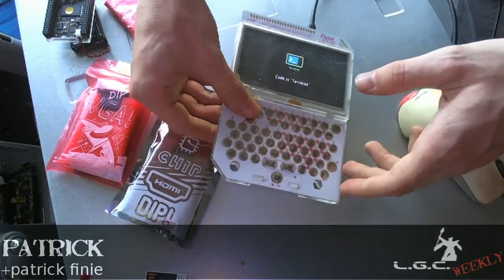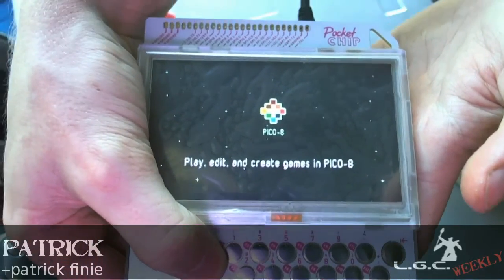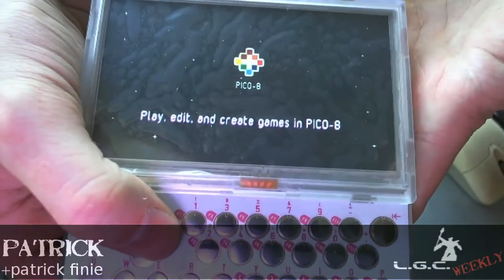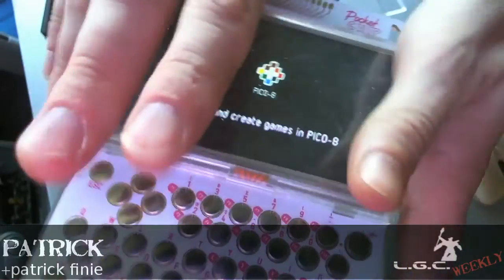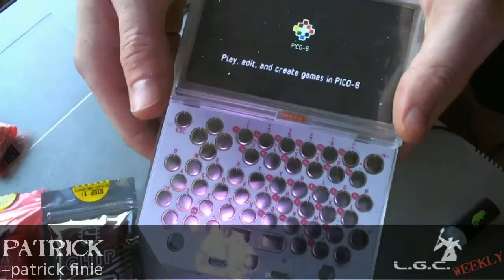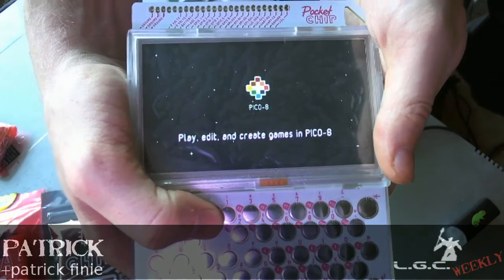Code in the Terminal! Pico-8. Now this is a program Vin was talking about that's been in the news recently. This is the game development thing that does games in 128 by 128 hipster pixel, which is basically the equivalent of that on the screen. I can make games that will make people go NAAAH! Hipster pixel!